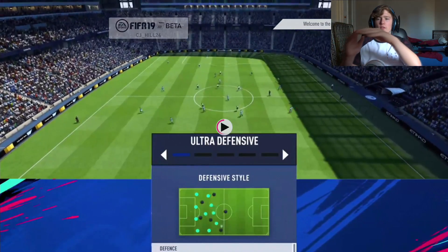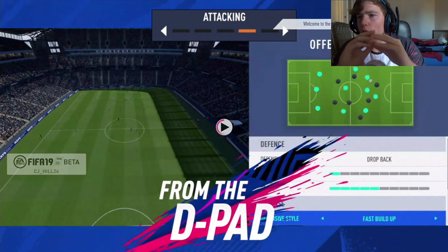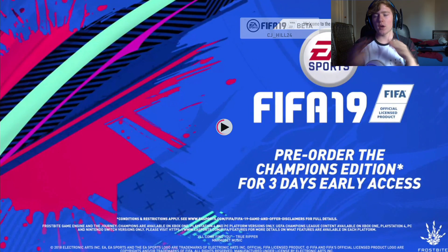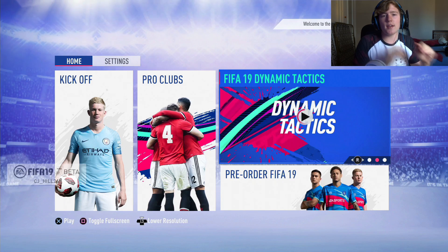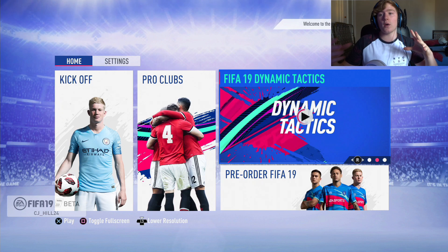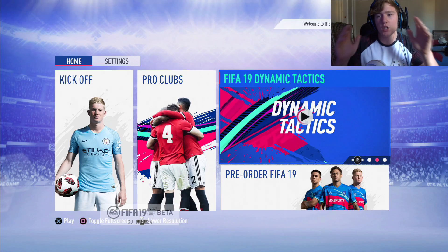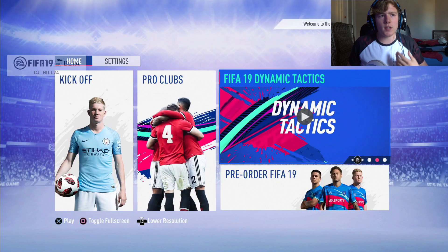Okay so with the new defensive, ultra defensive, attacking and ultra attacking, it completely changes the formation. And if I'm correct you can customise where each player goes for each play style. So if you have your ultra attacking but you like some defenders to stay back, you can actually customise it so those defenders stay back while some go up. If you're playing a 4 at the back formation but from some attacks you want the right back and left back to push up like wing backs, you can change that yourself. It's almost like player instructions but in presets.